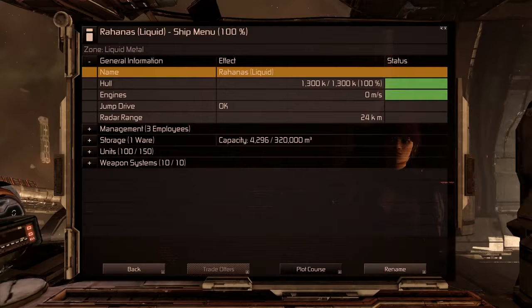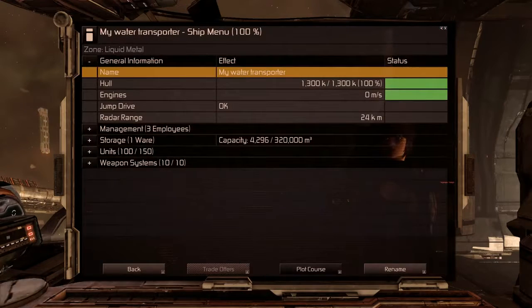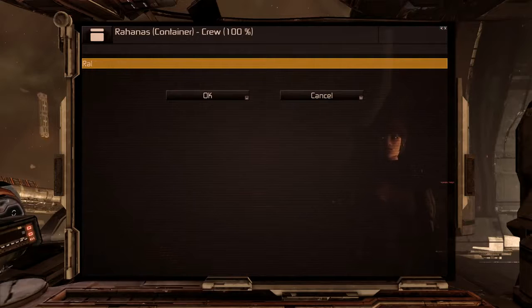To get an even better overview of your ships, it is now also possible to rename your ships. From the info menu, when you select the name line, you can click on the rename button and type a ship name.